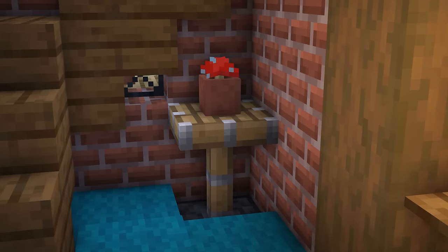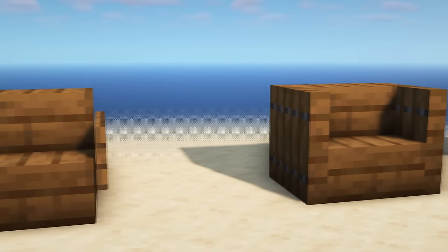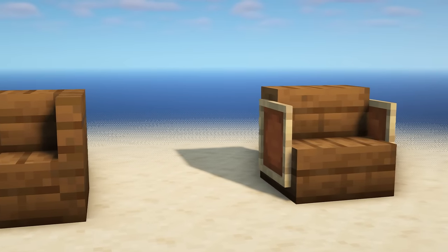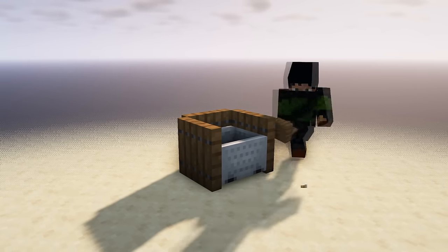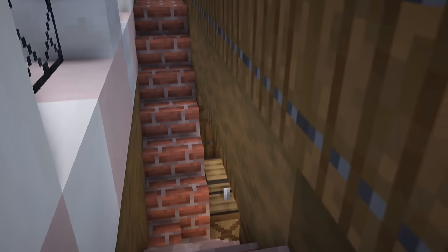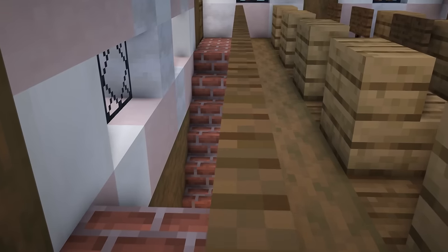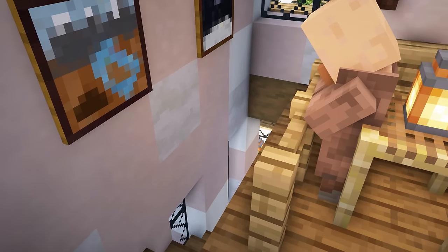Extended pistons make for a cool table design. To make a chair, place down a stair with signs, trapdoors, or even item frames on the side of them to serve as an armrest. Unfortunately you cannot sit down in that, but if you would like to, you can piston-push a stair into a minecart and then hop in and out of your seat. When building stairs up to another level, try adding in some sort of railing — whether it's fences, walls, trapdoors, or even anvils. See what works for your build.